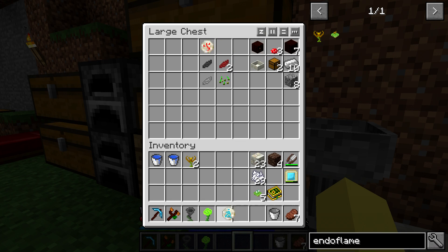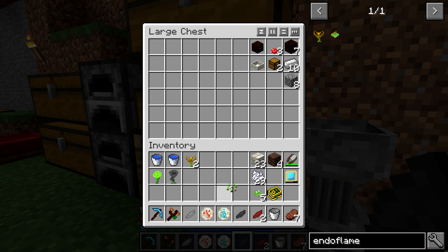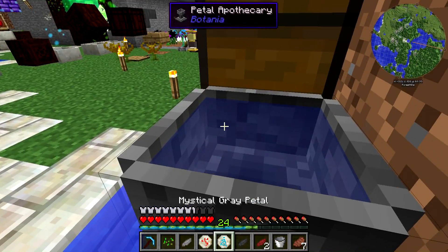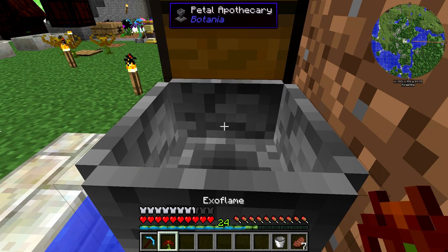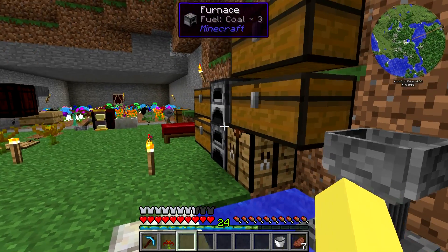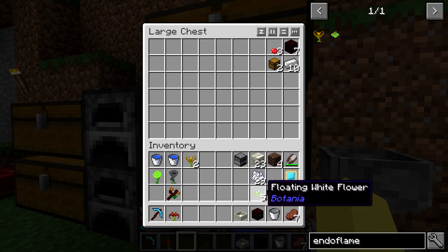The last thing we are going to be making — probably the most annoying out of all of them because it requires a rune of summer and fire — is going to be the exo flame. What the exo flame does, if you don't already know, is pretty much the exact opposite of an endo flame. So instead of generating mana by consuming things that burn, it takes mana and heats furnaces around it, and it even gives them a little speed boost. We're only going to be using it for one furnace today.